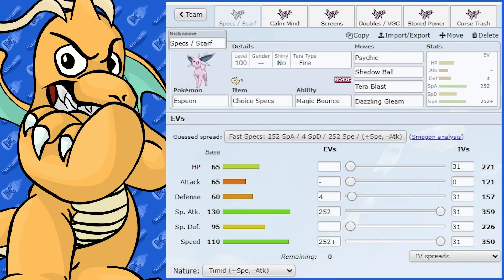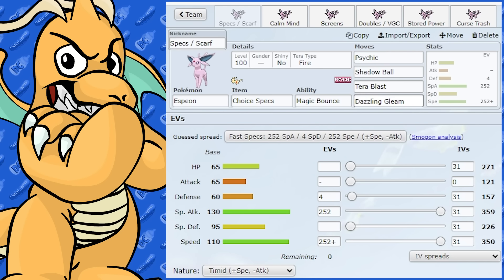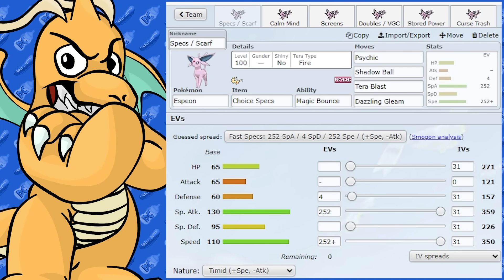You could also use this set in doubles, because Dazzling Gleam works very nicely there as well, and Tera Fairy too. So absolutely you could use this one in doubles.